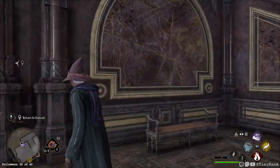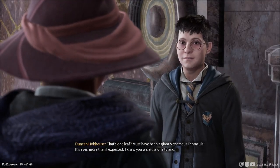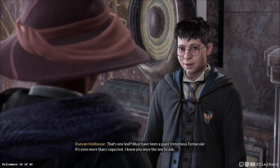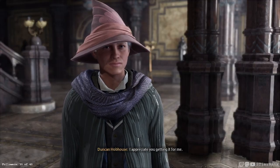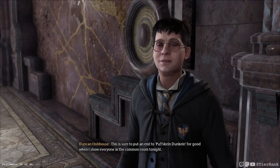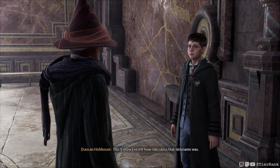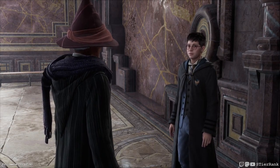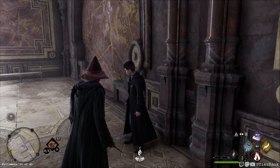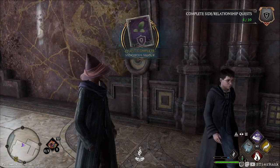Duncan: 'Have you found anything to prove my bravery yet?' Hello Duncan — I have the proof you wanted. That's one leaf — must have been a giant venomous tentacular. It's even more than I expected — I knew you were the one to ask. I appreciate you getting it for me. I hope this helps you prove yourself. This is sure to put an end to Puffskein Dunkine for good when I show everyone in the common room tonight. Thank you again. I got a cool-looking robe — hopefully it's an upgrade. It looks like it's an appearance item — let's try Dark Arts. Hey, that looks pretty cool — reminds me of Poison Ivy from Batman a little bit.